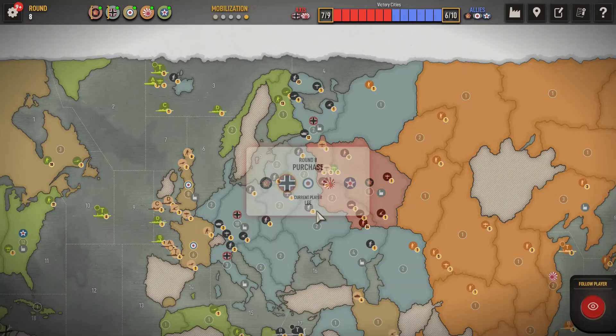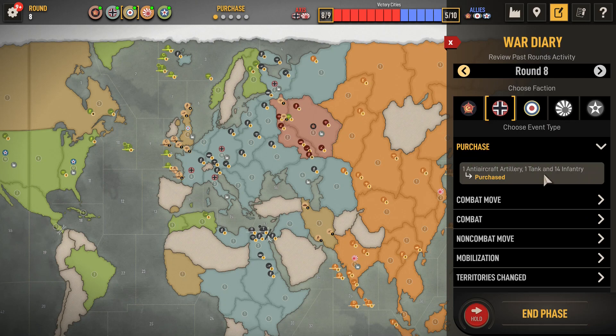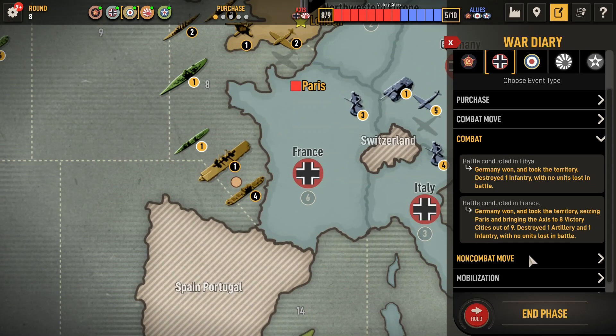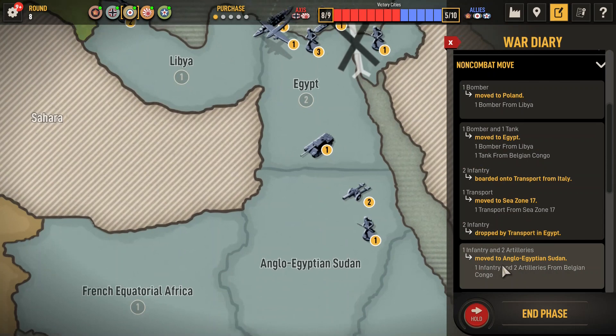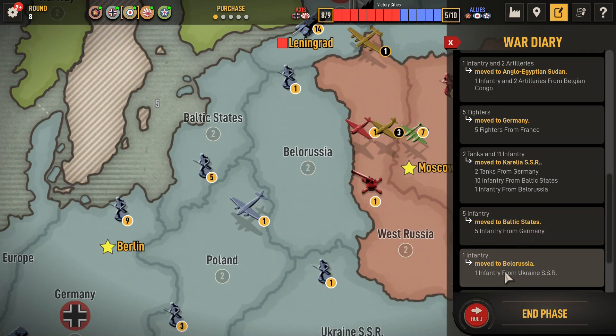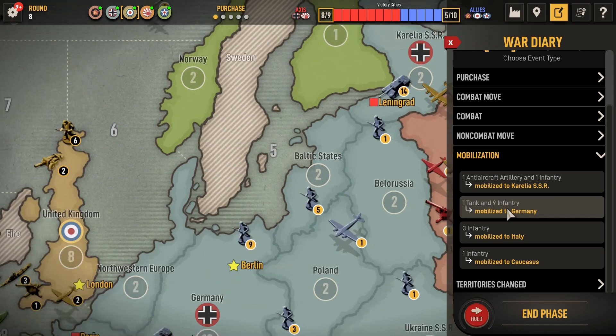UK, round 8. So we'll see what Germany has. One AA gun, one tank, 14 infantry — he's buying lots of units. He took Libya, got France with no units lost, moved the bomber to Poland, Egypt, Anglo-Egypt, five fighters to Germany, Karelia, Baltic, Belarusia — one infantry to Belarusia, five infantry to Baltic States, one infantry to Ukraine, anti-aircraft in Karelia, one tank, nine infantry in Germany, three infantry in Italy, and one infantry to Caucasus.